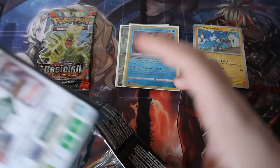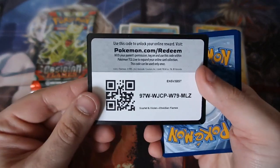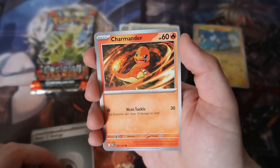Now it's time for Obsidian Flames. Can we get a Charizard? We always want Charizards, even if we've already got them all. It would be awesome — I'd burn the roof down! It's that hot. Charmander, Char!